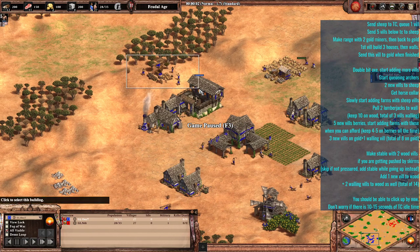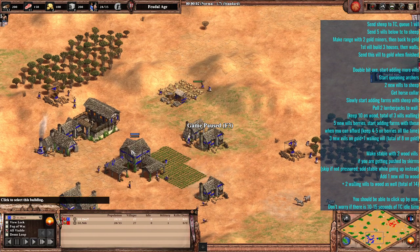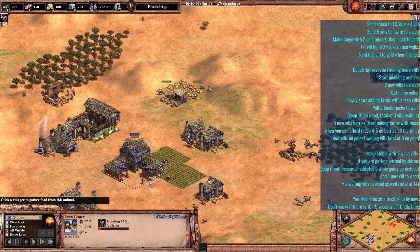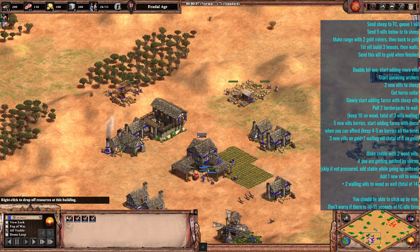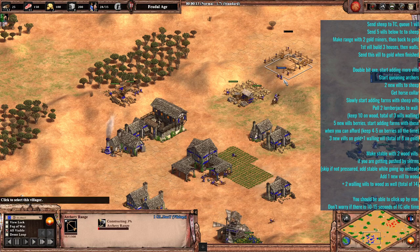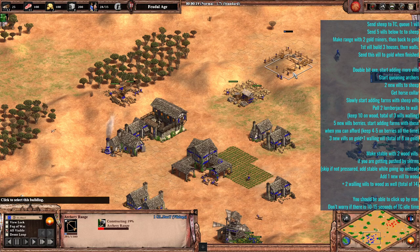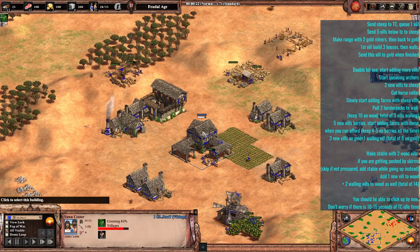Before we jump in, note that you already start with 12 villagers on wood. If you compare this to a standard archers build order, you'd find a very similar villager count — so you don't actually have to adjust your wood villager count at the very beginning. The first thing you do is queue one villager in the Town Center, send the sheep to your TC, and send villagers below the TC to get the sheep. Then use two villagers to make the Archer Range from gold — you don't need a lot of gold right now since you're not yet making archers.